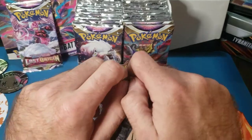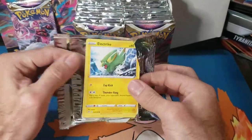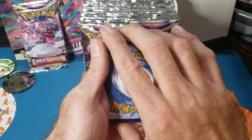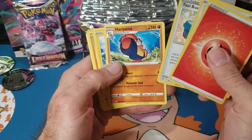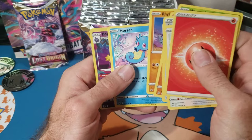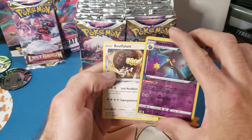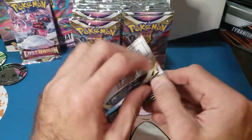Pack number one, Lost Origin booster box. Let's go! We got a white border. Doing the card trick — leaf energy, fire energy, almost said fire. We got Kamala, Toolbox, Riyama, electric, Trike, Gligar, Rumple, Rhyhorn, Horsea, and a reverse Dwebble going into a Beedrill line. Not the worst, not the best, but okay.